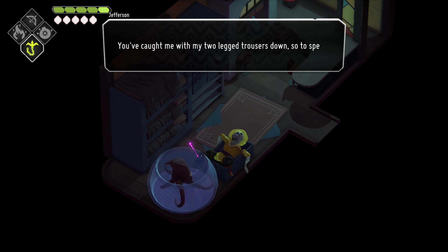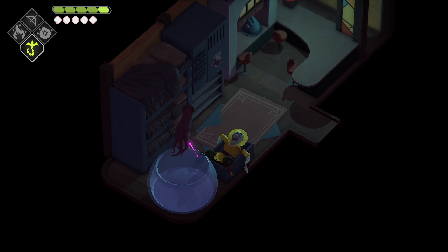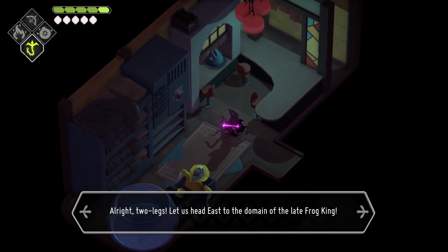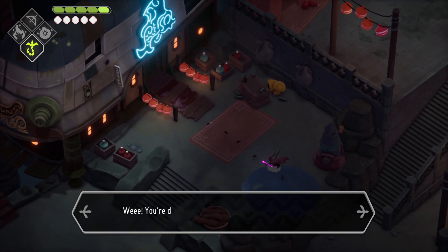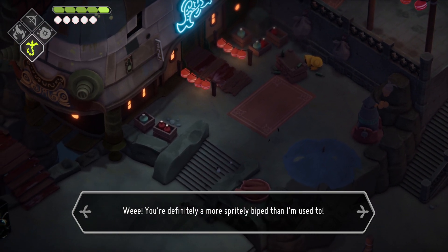You've caught me with my two-legged trousers down, so to speak. Yes, that's right — I am not as humanoid as I have led everyone to believe. Please don't tell the owner this. Perhaps it can be our secret. I hope you're better at keeping secrets than I am. Keep this between us, and I can show you the biggest secret of all. Let's go. Let's head east to the domain of the late Frog King.